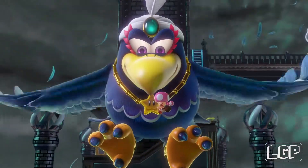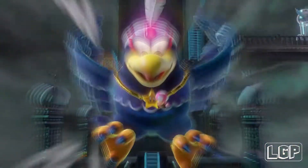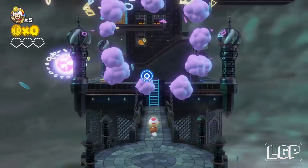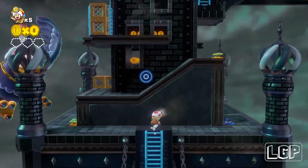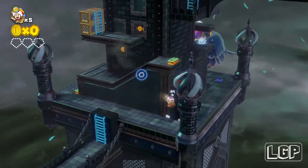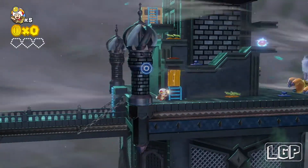Now it's time to get to Wingo and destroy him, get him out of the way so we can get Toadette. The good rule of thumb is to get everything you can on the bottom area first and then just make your way up slowly.